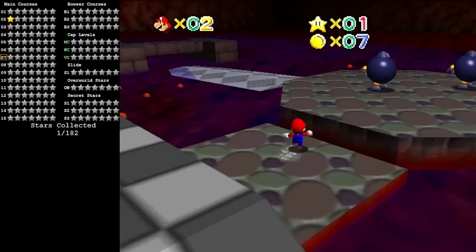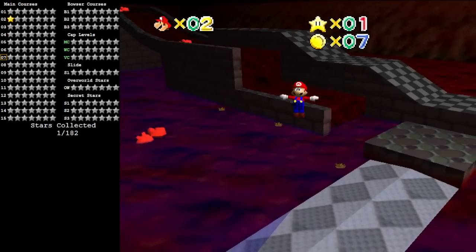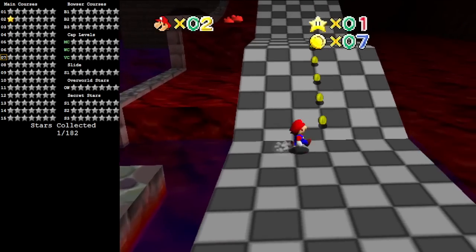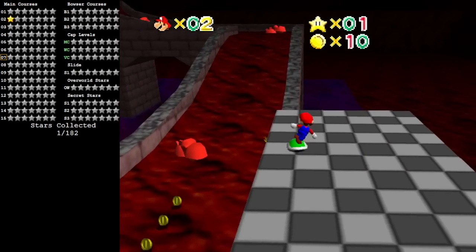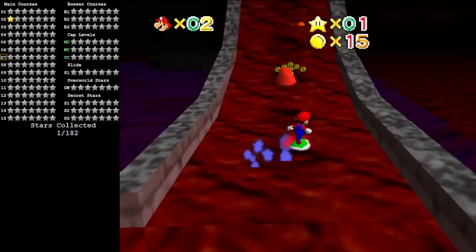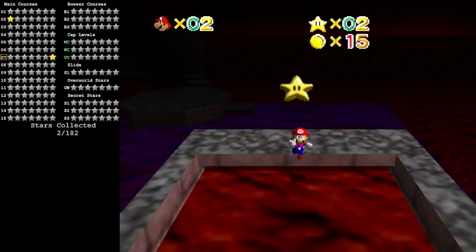It's also kind of an interesting level because it has an exterior and interior section. We're actually going to get both of the stars in this place, so first we'll grab this one over here. Hopefully not run into any of these eyeless hippos. And there we go — Course 7, star number 7.